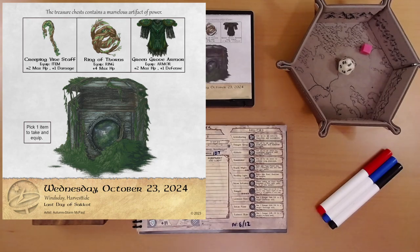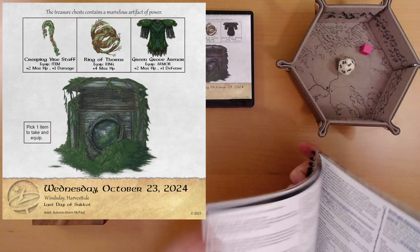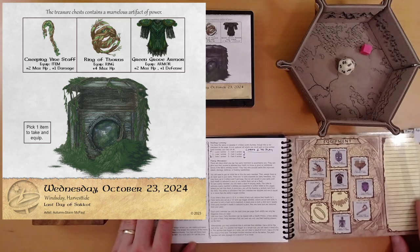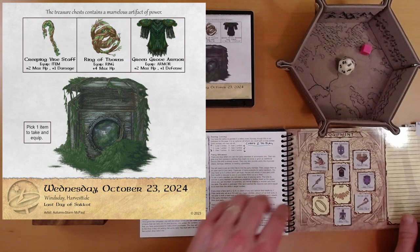Let's see what Ivy already has. I believe we have most of these things — I'm a little concerned we already have everything. Oh, we're missing a belt and a ring. And one of these things is a ring — the ring of thorns, which adds plus four maximum health. Let's do that.